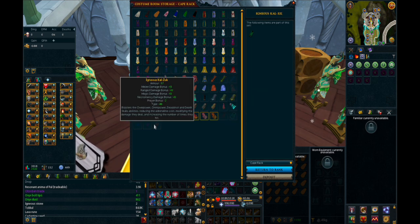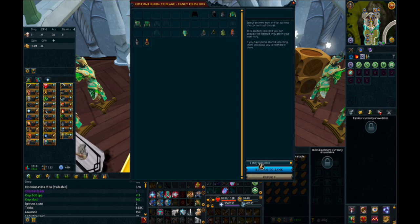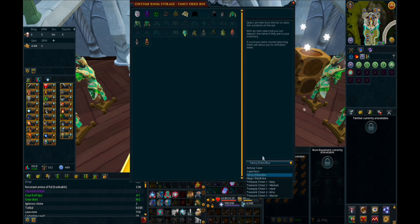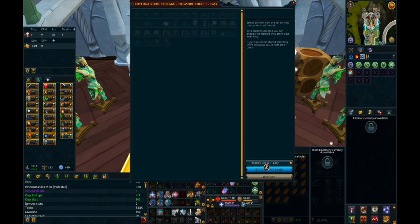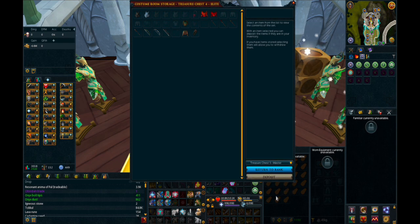Getting all duplicates of capes that I already have, got the Fancy Dress Box, and I'm not actually too sure where a lot of these things come from — so it would also be interesting to learn about the game in that regard. Completing the clue scroll titles on my own I think would be a really cool way to fill these up. I did at one point buy everything from the master tier to fill this up. So that's everything from my main account.